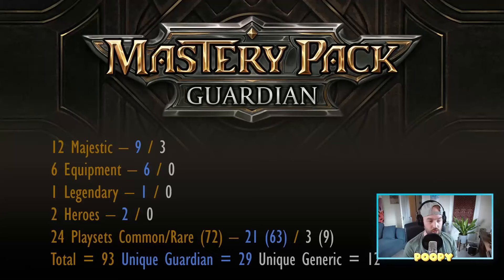So when we're looking at this, I hope that when we say mostly Guardian cards, the ones that aren't Guardian are generics. I think that we could expect most of them to be Guardian — so I'm going to say about 9 Guardian majestics and about 3 generics. I think all of the equipment, the legendary, and the heroes are all going to be Guardian. And then we might have a couple of playsets of generics in rare. I'm looking at this now and I think that number will be quite a bit higher — I think having only 9 unique generics is a bit low. But if we were to take this breakdown, we would have about 29 new unique Guardian cards, and then about 12 generics.